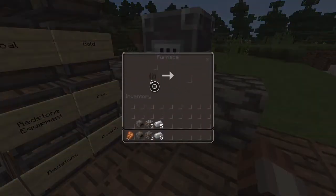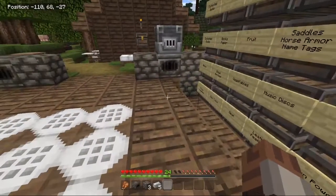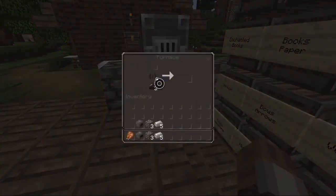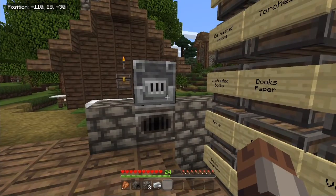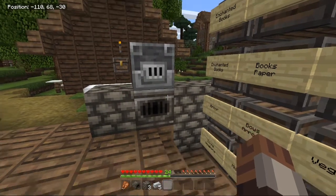This will look familiar to you. You put your coal and you put your item in the top here. Now this is a blast furnace. Why do you want one of these? Well, it smelts ore twice as fast as a normal furnace.